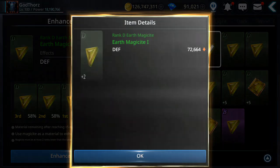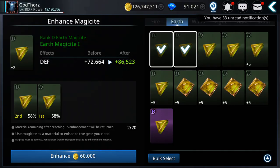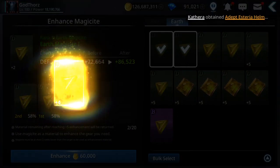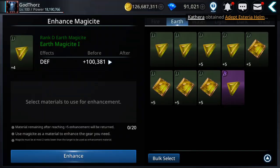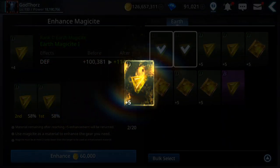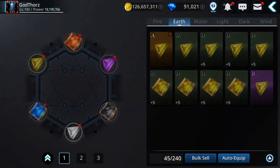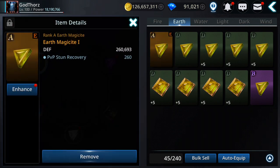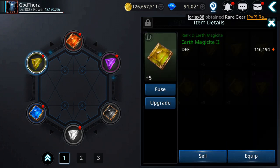Two out of three — sometimes I get even two or three successes in a row. Let's see: two, and the last one — boom, nice! Okay let's fuse. I need to keep this one — see, it's a triangle shape. I need the rectangle shape because it gives more stats.